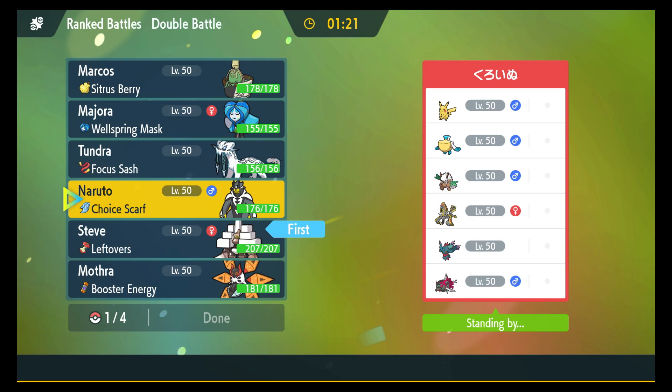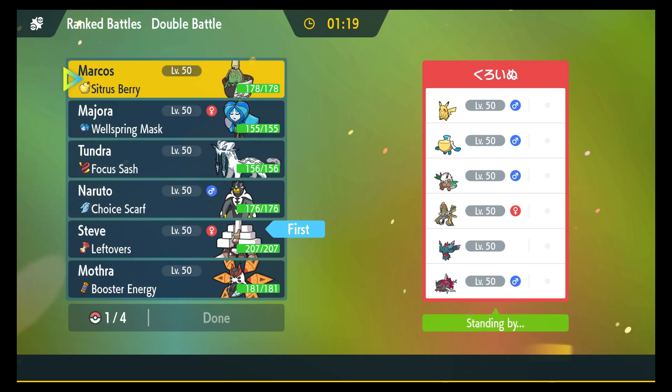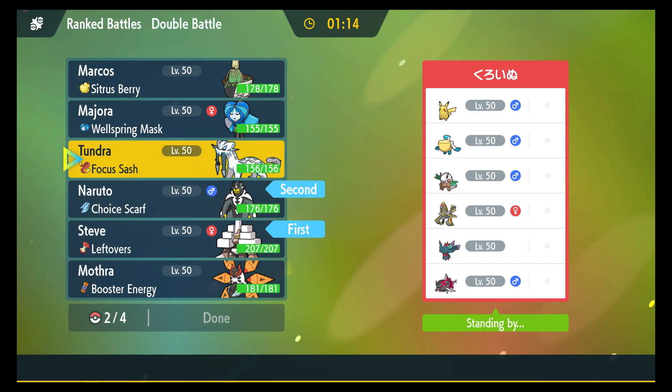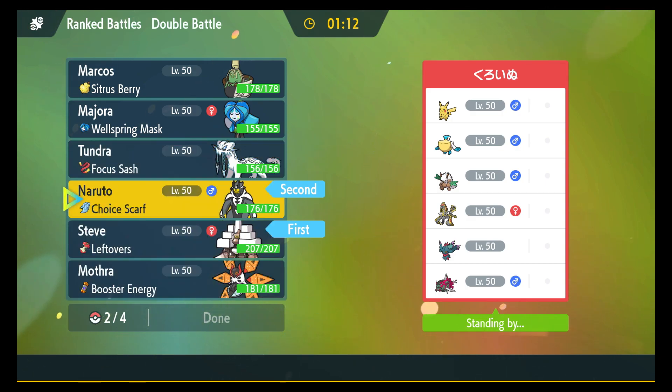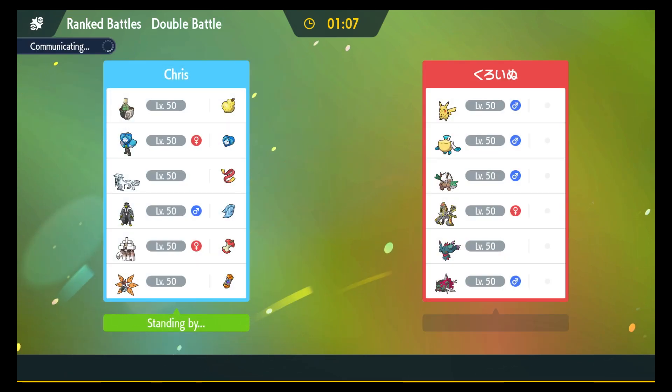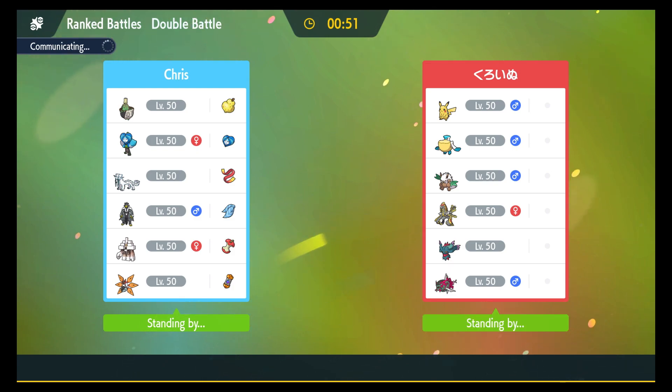I'm going to set some rocks to start this — set rocks and go. Just because I'm scarfed. I'll have these two in the back on this one because it's a rain team. What they probably do is utilize the Pelipper to set the Tailwind so they can bring Pikachu in the late game. That's fantastic.